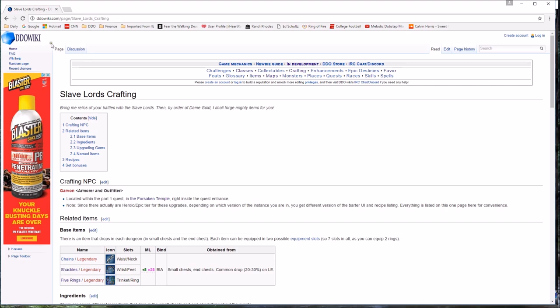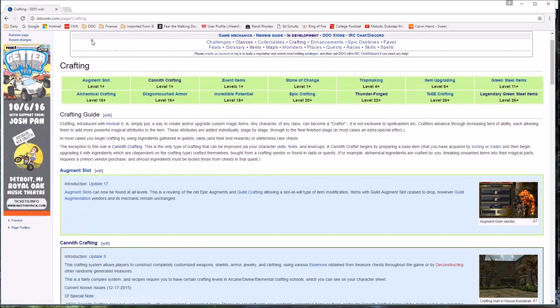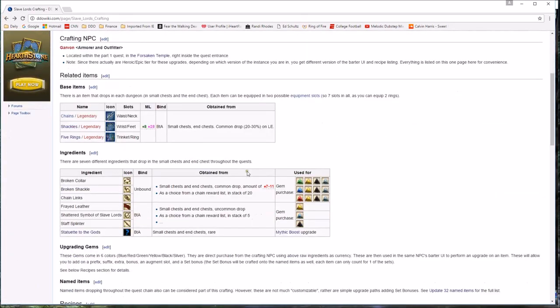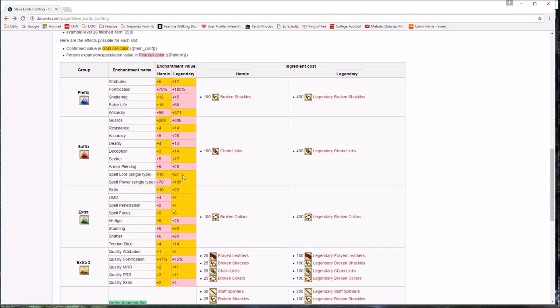Here's the Slave Lords entry on the DDO Wiki. You can get to it from the home page under Slave Lords Crafting — I'm sure there'll be a crafting link soon. Mad props to the folks that do this. It shows you all your ingredients and your base items, and down here it shows what you can put on them: Ability 17, Sheltering 45 — that's the highest in game right now — Spell Power 185, also highest in game. Resistance 14 and Spell Lore 27 are also top-tier numbers.